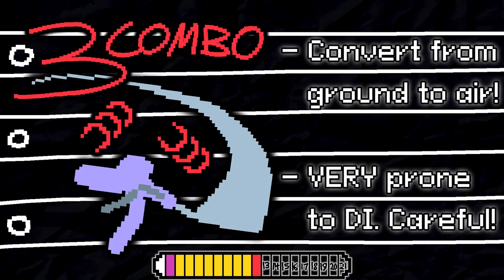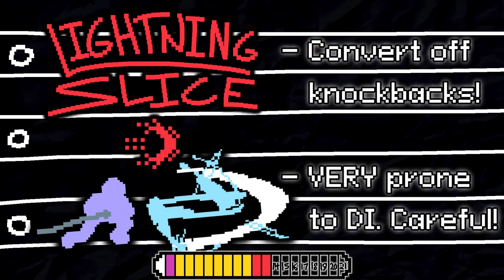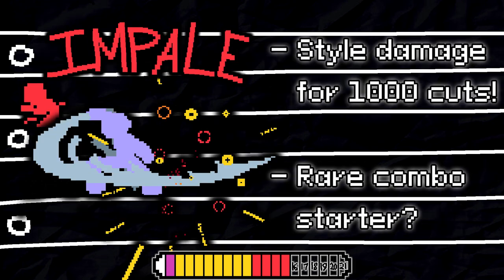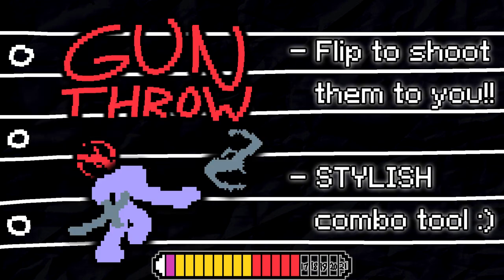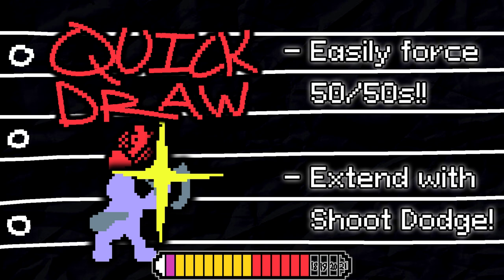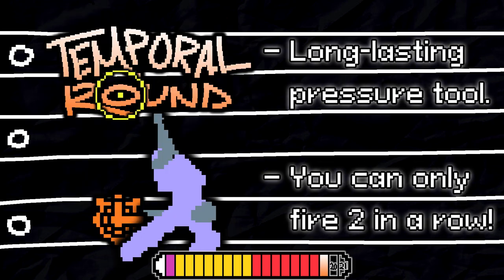Three Combo lets you convert from ground to air, but it's very prone to DI and is pretty weak as of right now. Lightning Slice lets you convert off of attacks with huge knockback, but also suffers from DI the same way. Lasso lets you extend with pull or shoot-dodge, but also serves as a stylish ender if you reel or shoot. Impale can be extended from One Thousand Cuts, but is little else besides that. Gun Throw is one of your most stylish combo extenders, but is terrible if you lose your gun. Quick Draw is a great way to force a 50-50 from any range, and can even extend combos. Back Slash is a currently weak anti-air, but can rarely be your best option on defense. Temporal Rounds is a long-lasting pressure tool, but you can't spam it anymore.